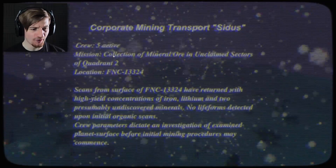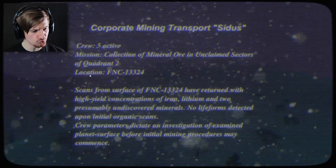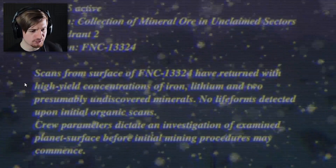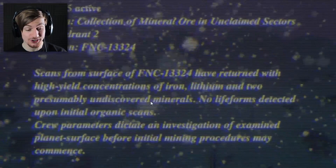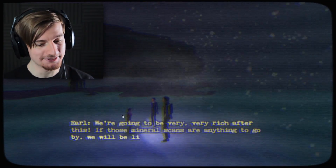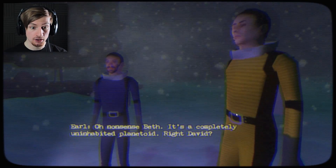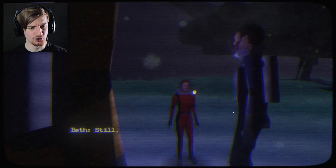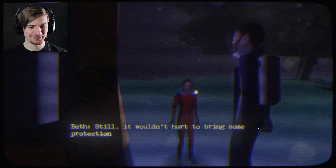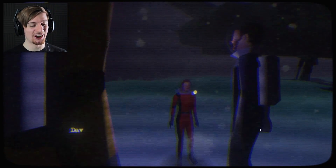Corporate mining transport Sidious crew five - mission: collection of mineral ore in under-claimed sectors of quadrant two. Scans from the surface of FNC have returned with high yield concentrations of iron, lithium, and two presumably undiscovered materials. It's a completely uninhabited planetoid. The scan didn't pick up any life forms. Still, it wouldn't hurt to bring some protection. We're just gonna do some quick reconnaissance.